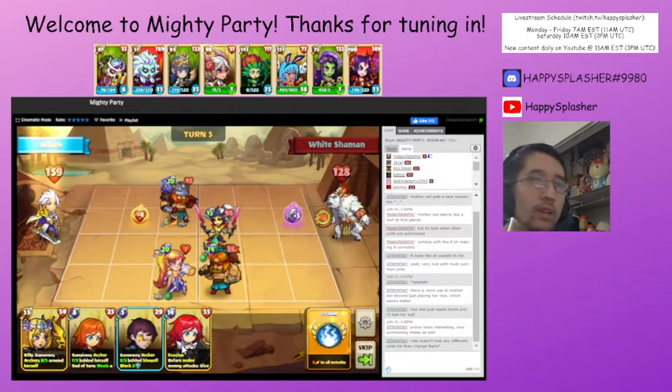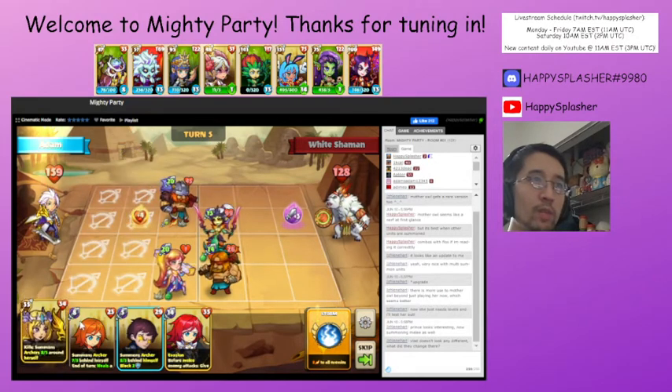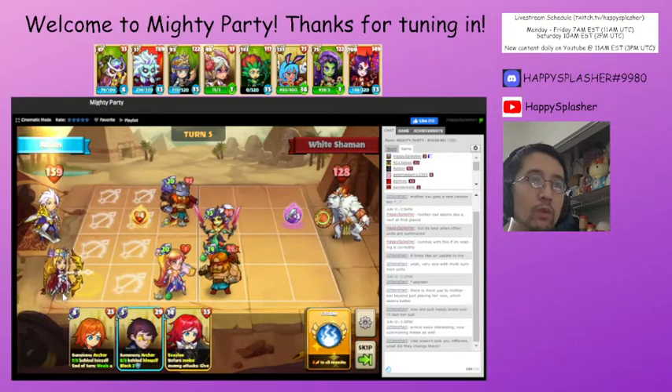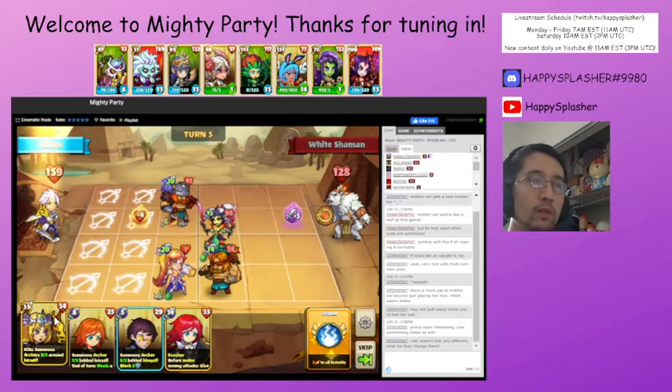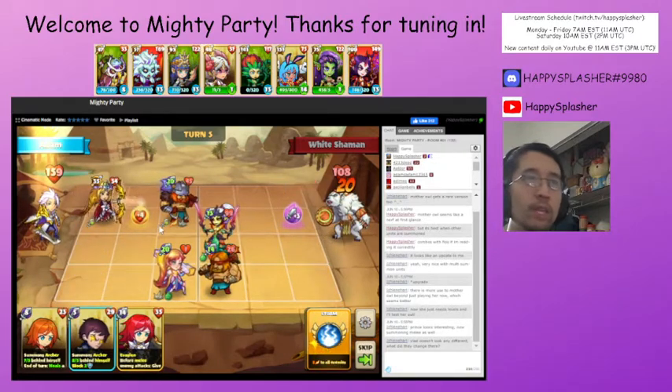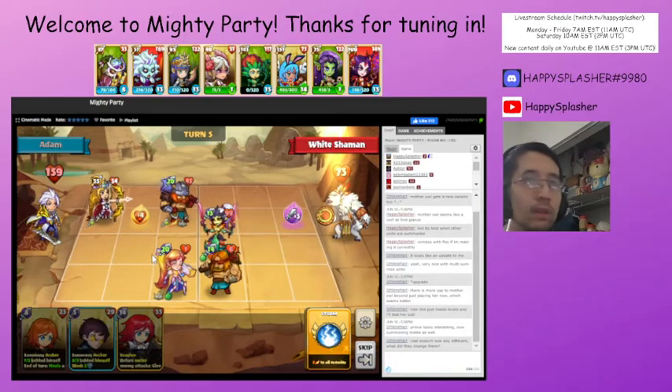We don't want to use our other abilities until we can get rid of this unit, so in the meantime we'll be summoning this unit over here so that it can be defended by this melee unit. This unit is going to die — that's fine, we still have our storm abilities to deal damage over here. We just want to get this unit away from the poison triggers.